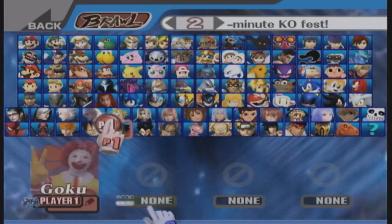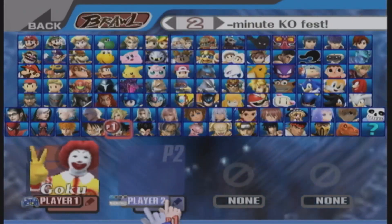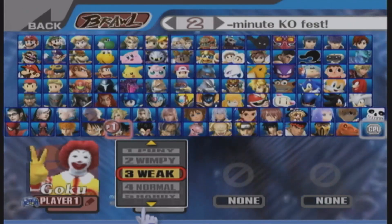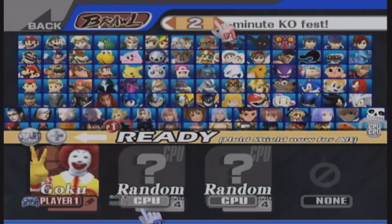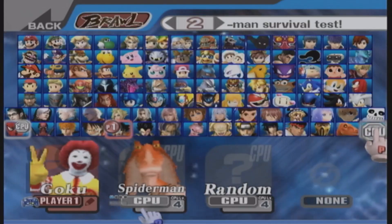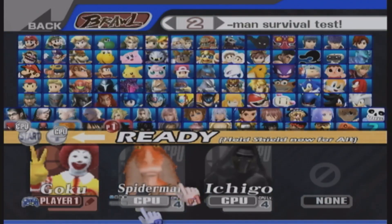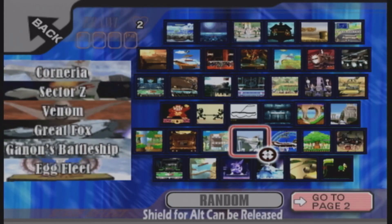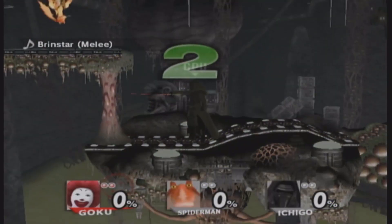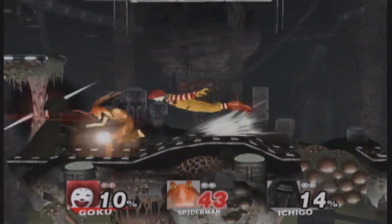In the last video I mentioned one of my favorite characters was Ronald McDonald, so let's go ahead and play as him first — he's linked to Goku so this is a custom move set. For this video we're going to do a two-man survival test. I'm going to choose Jar Jar Binks and then Kylo Ren. I don't remember how to switch to the stages — they had Shrek Swamp which I wanted to show off — but let's just do random. Alright, we're in Brinstar.